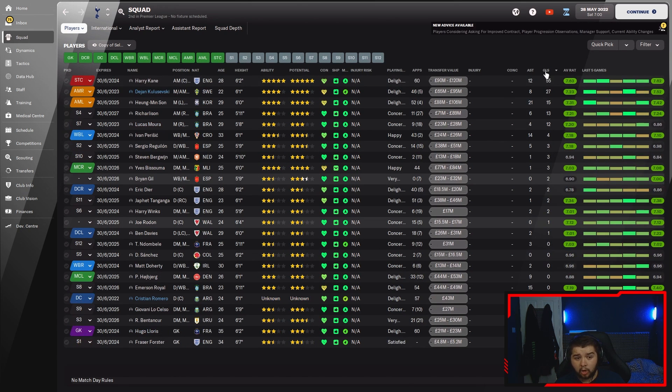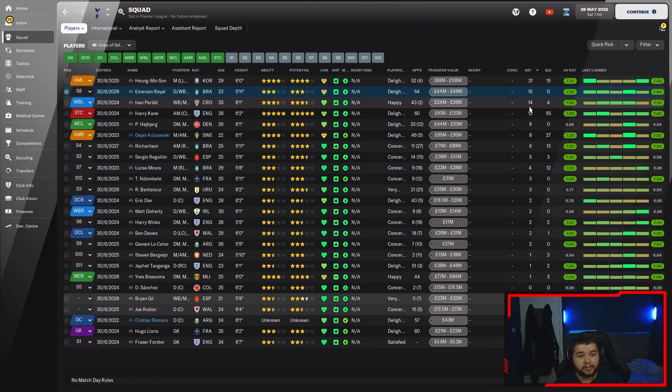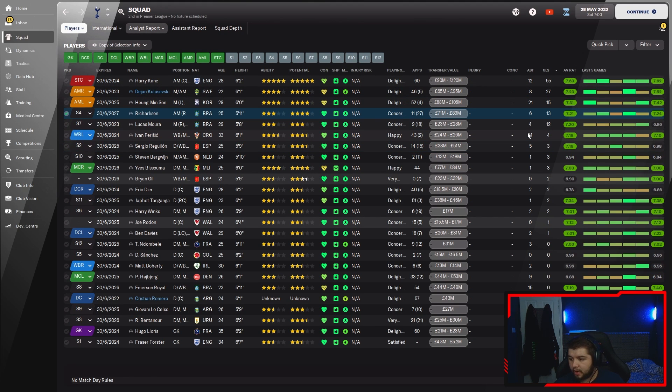Going into the squad - goals: we're talking 55 for Harry Kane. Just because this is a defensive tactic, don't feel like you're not going to score a lot of goals because the goals do go in. A lot of people misunderstand that when they see a defensive tactic, they don't think you're going to score a lot of goals. But your strikers will get a lot of goals. We then have Kulaveski on loan with 27 goals. Hume and Son with 15, Richarlison the new man with 13, 12 from Moura. Assist-wise: 21 from Son, 15 from Royal, 14 for Perisic, and 12 for Harry Kane. What I like about this is you do have your main centre forward as the main vocal point, but other players do score as well.